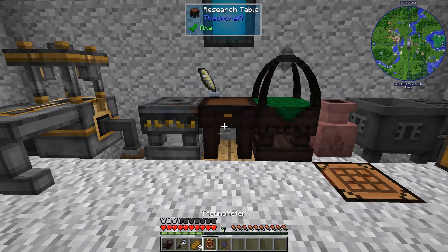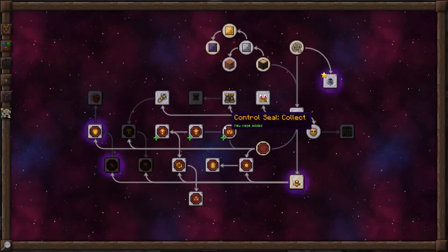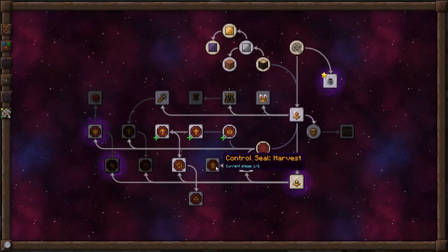Hi, this is John. Welcome back to Thaumcraft Quick for Thaumcraft Version 6. In this episode, we're going to be looking into harvest seals.